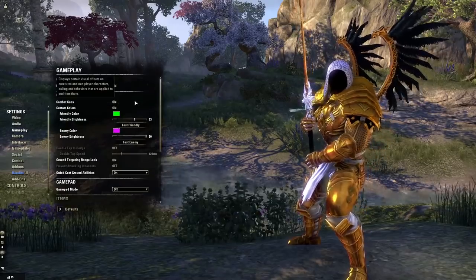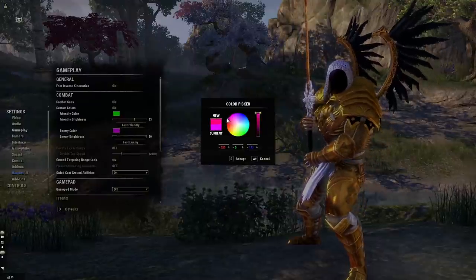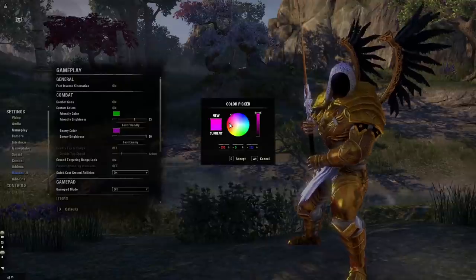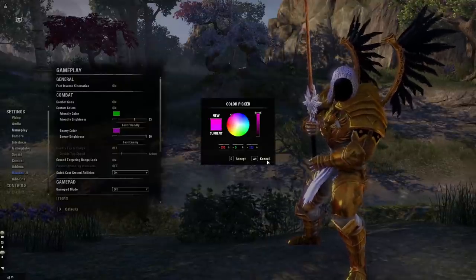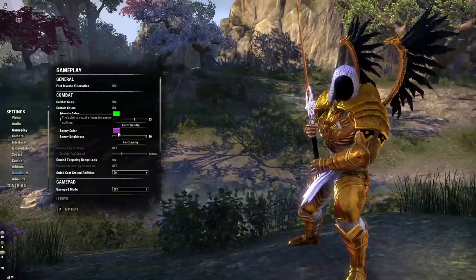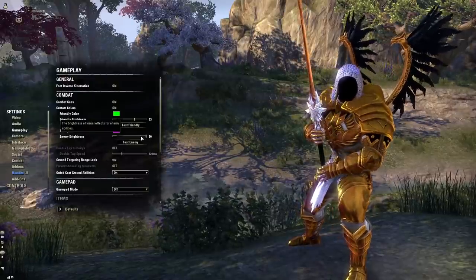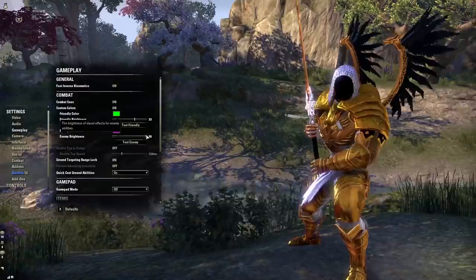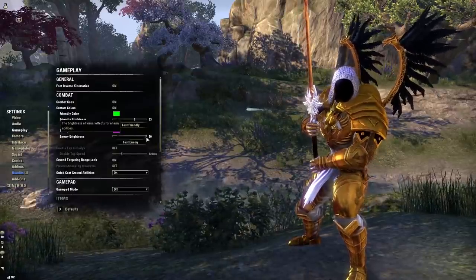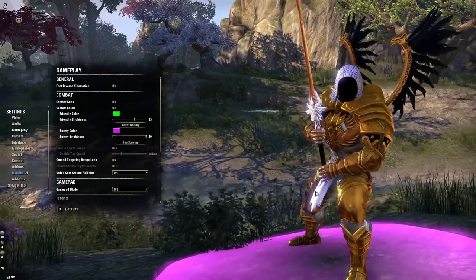If you're a new player, another setting you should absolutely consider changing is the color of your visual effects. If red is hard to see in some areas, you can go ahead and change this to something like fuchsia to make it more visible even in lava-ish terrains. Likewise, you can also increase the brightness of enemy forecasts, which is really helpful. If you ever find yourself accidentally standing in the red, move this bar all the way to the right to maximize your chances of seeing it before the enemy hits you.